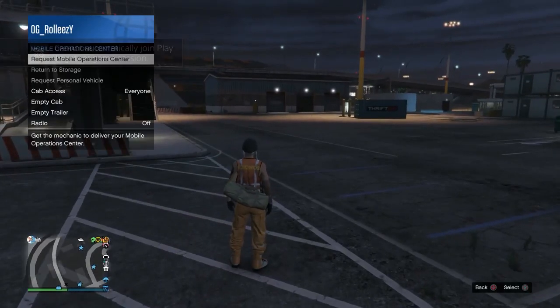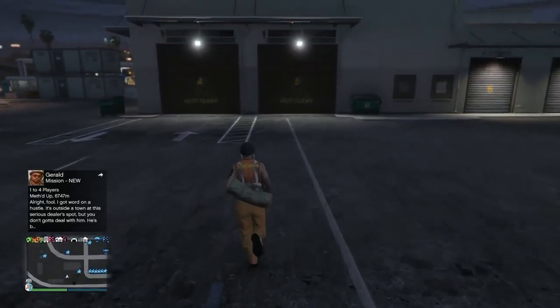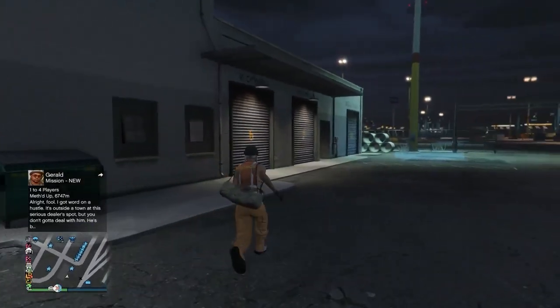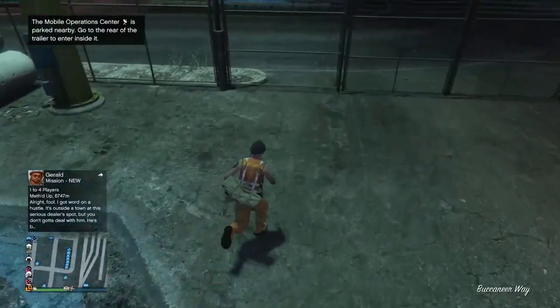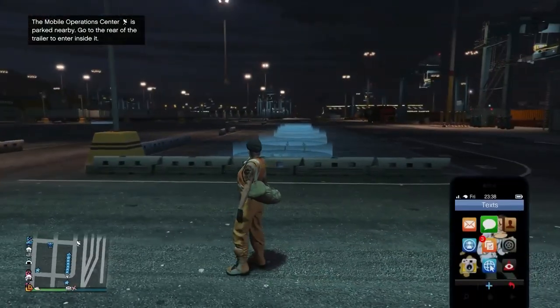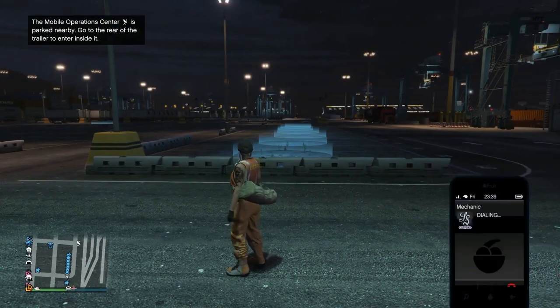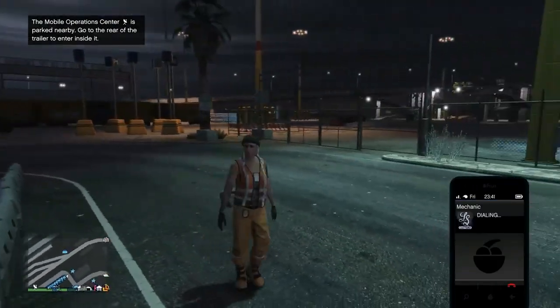You should spawn at the docks. Once you've done that, go ahead and request your MOC. Make sure you're not looking at the MOC spawn point — you see how I'm looking down while I'm running over here? You actually want your MOC to spawn over here at the docks. Have your friend waiting over here — my friend was getting a Cargo Bob because that was the original method.